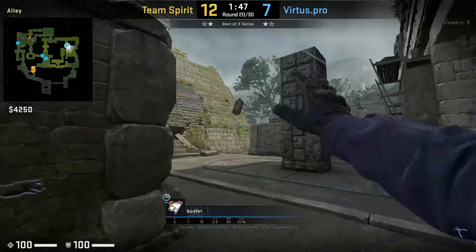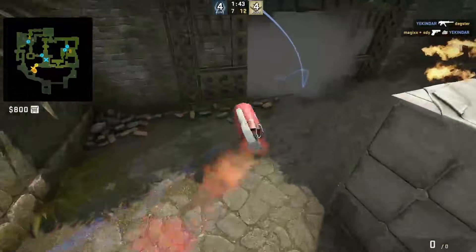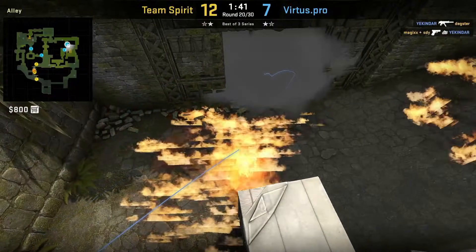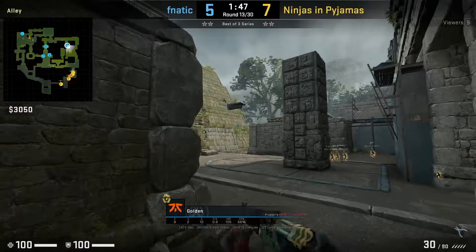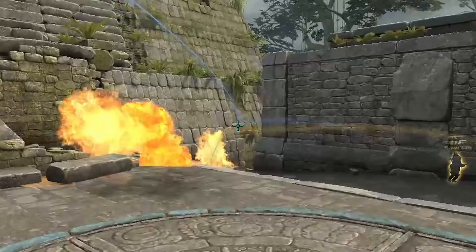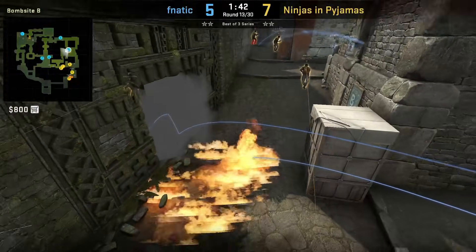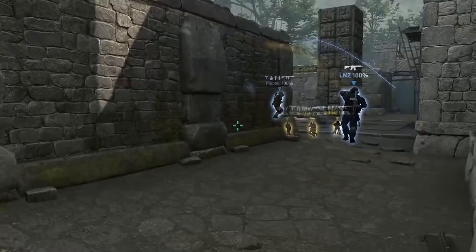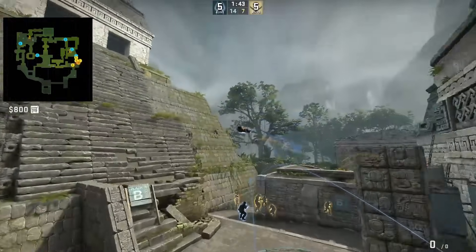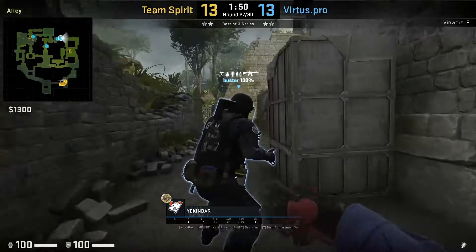There's a combo you can throw as you come out short by smoking and mollying front door by nading off the left ramp wall. As you're coming out of short, when you see this plant, aim at it and while running forward, left click throw. For the molly, aim here at this part of the wall, walk one step forward and left click throw — whatever you do, don't run because the molly will be overthrown and it gets put out by your door smoke. Here's a nice flash Hampus throws at the start that can be used defensively or offensively. Get alongside this wall, aim at this part of the wall, then jump throw.